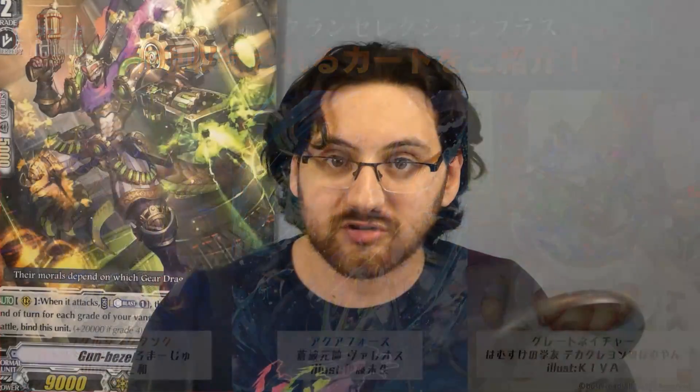Right now we know all the reprint cards — that's four cards for every single clan — and we know the artwork and name confirmation of at least one unit per clan. So we know five cards of the seven for each and every single clan.